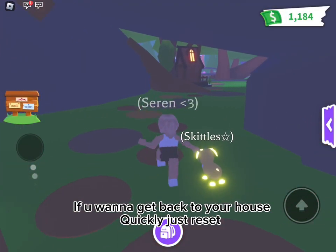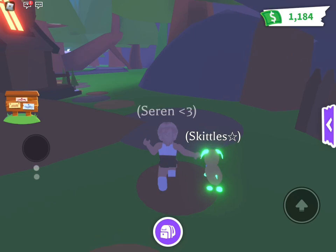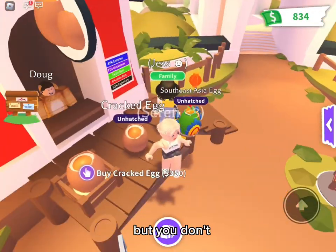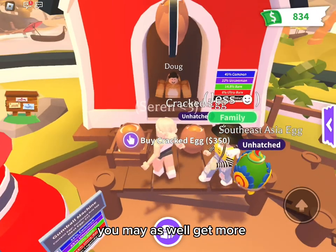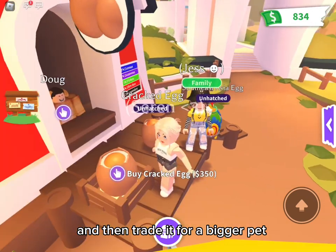Just reset your house quickly and you'll still have the tasks and can still get the money. You're probably going to think straight away that you want to get a legendary, but don't. Instead you want to level up the small pets. Since you'll start off with a common anyway, you may as well build that up to a neon and then trade it for a bigger pet.